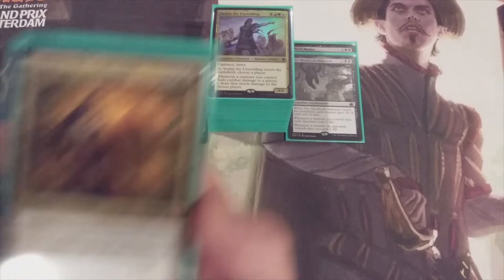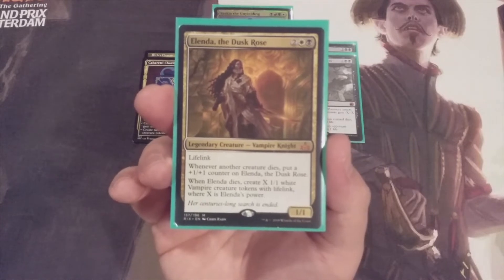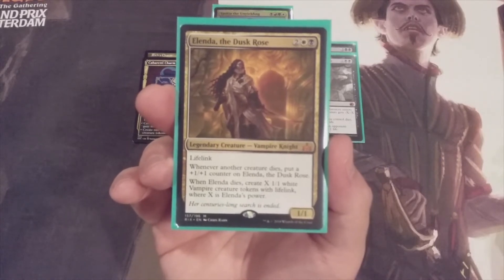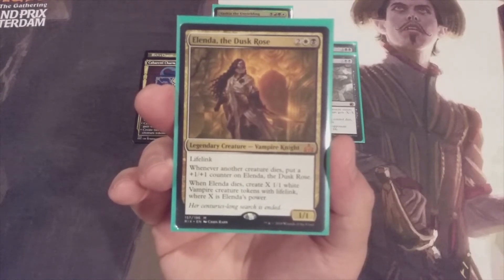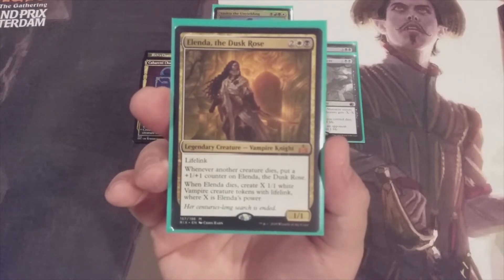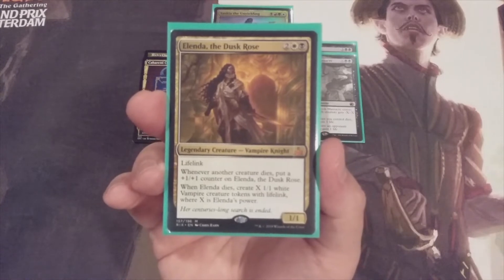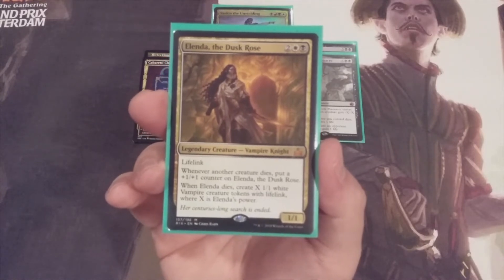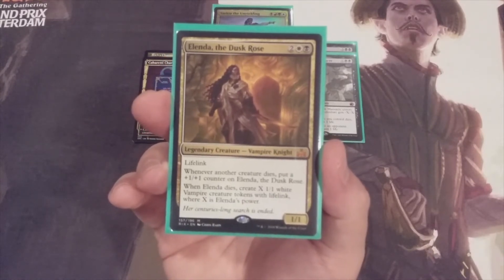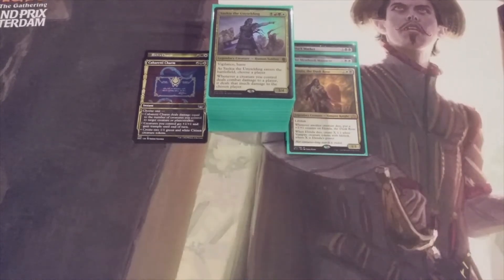Card number three coming out is Alendra, the Dusk Rose — a 1/1 Vampire Knight with lifelink for Orzhov colors. Whenever another creature died, we'd put a plus one, plus one counter on Alendra, and when she died we'd create X 1/1 white vampire tokens with lifelink where X was her power. The goal was to sacrifice tokens to grow Alendra huge, then sacrifice her for a flood of vampire tokens — but that strategy is gone, so Alendra must go the way of the dinosaurs.